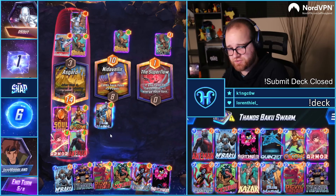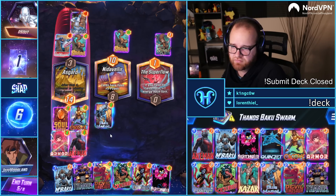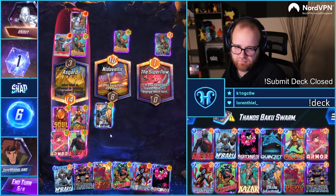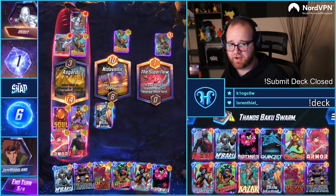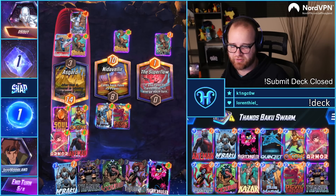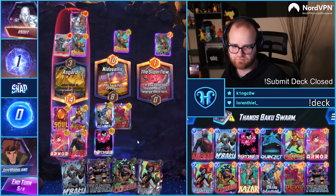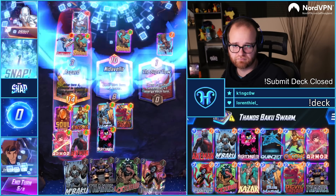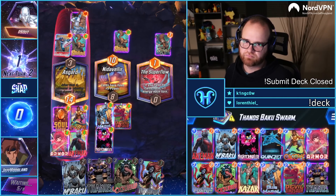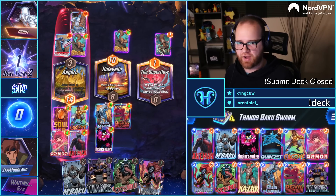That's a Devil Dinosaur angle. If I Devil Dino mid, next turn I can go Mystique, copy Dino into Lockjaw into one drop. Yeah — we get to Mystique and Lockjaw to put Baku in.